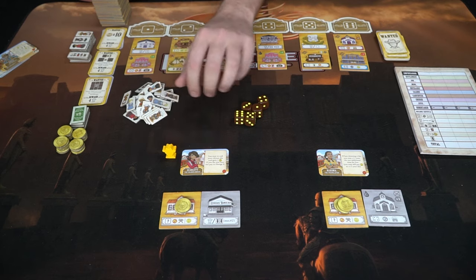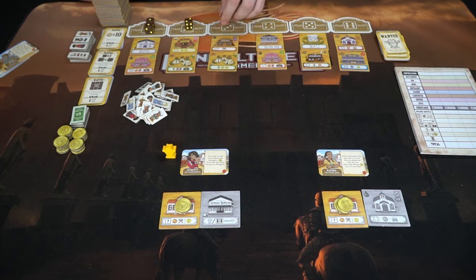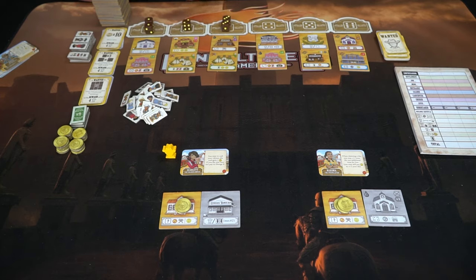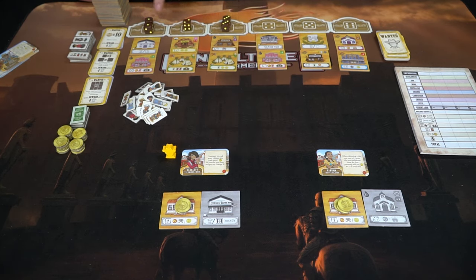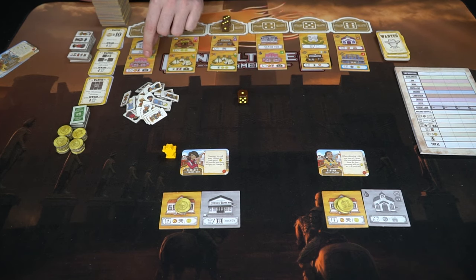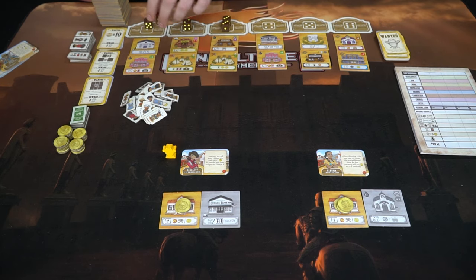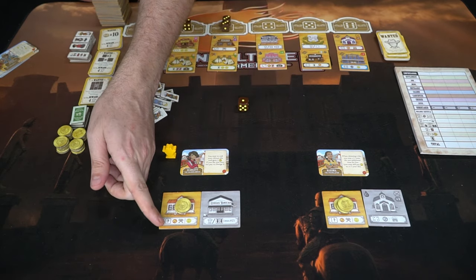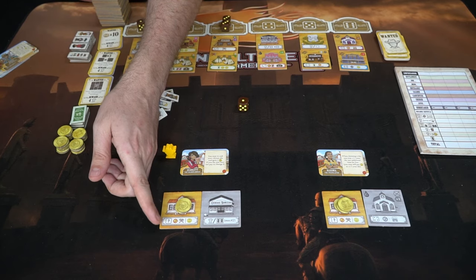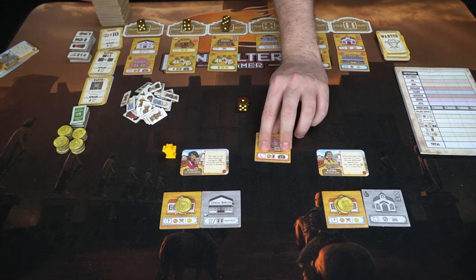To begin, the first player rolls all the dice and places them on the associated spaces based on the number of pips on each die. So you might have two ones, a two, and two threes. Now the round begins. Each player selects from the available spaces. When selecting a die, there are three different things you can choose to do. First, you can remove the die and buy one of the tiles underneath that specific location — for instance, the inn or the courthouse. Or, if you don't want either of those, you can remove the die and activate every building in your tableau with that number on it.